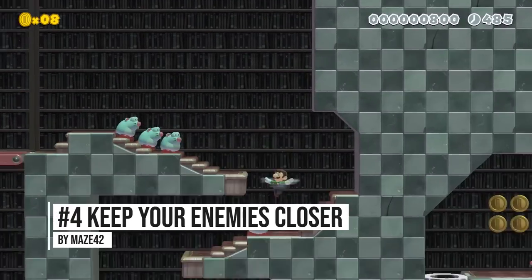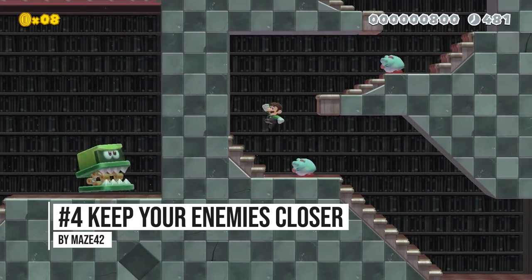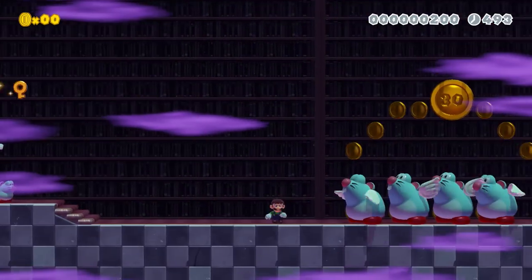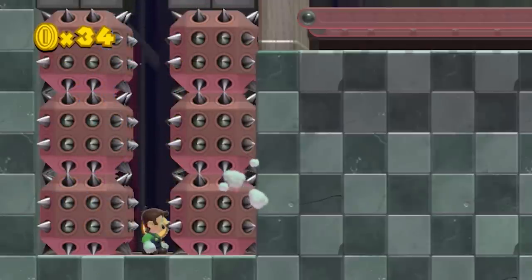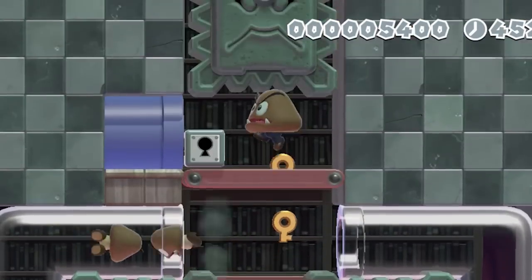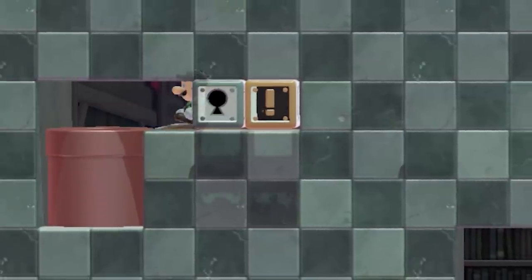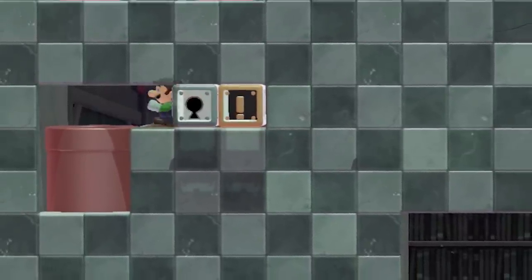The last idea is for all the pacifists out there and comes to us from creator Maze42. If Luigi kills any enemy in this course, he is rewarded with a key of shame. The shameful key forces him to live out his life in a spiky chamber of remorse by teleporting him through a key box of dishonor. To avoid this humiliation, he needs to get through the whole course without killing anything so he can eventually bypass the key box of dishonor and go into the teleporting box of peace.